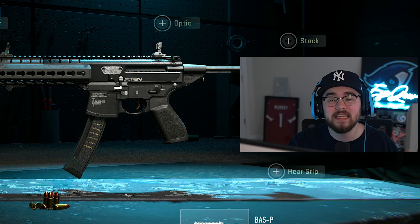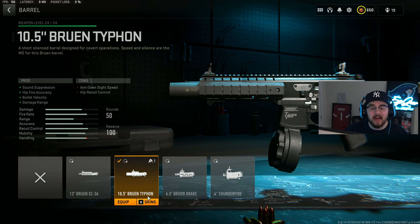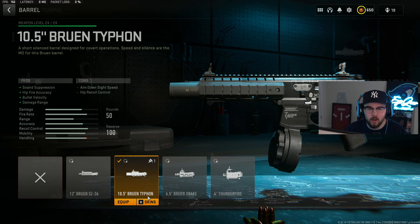Like I said, I was going crazy the entire time with this Baz-P. But first, let me get you guys to class it up. For the first attachment, we have the 10.5-inch barrel, giving you that sound suppression, hipfire accuracy, bullet velocity, and damage range — overall helping out the Baz-P in every possible way.